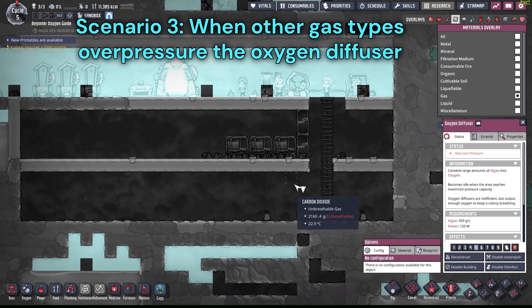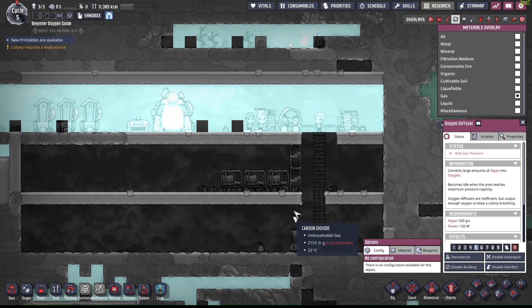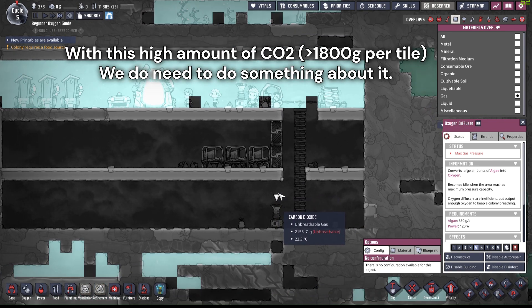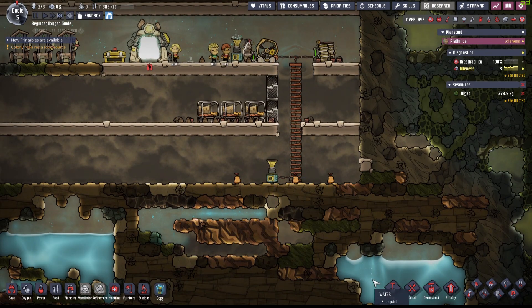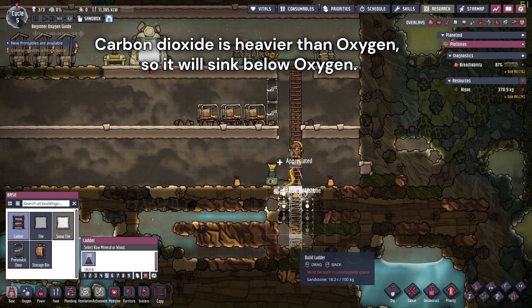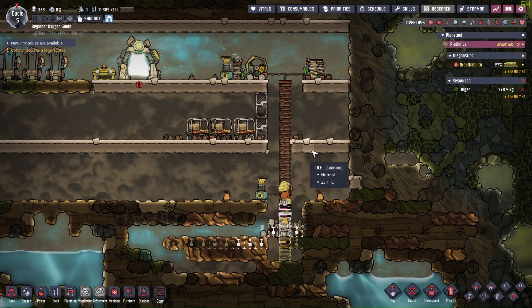When there is so much carbon dioxide per tile, it's not really feasible to push it away with oxygen. Now it makes more sense to use the carbon skimmer, but I would still recommend to just dig deeper to the bottom and let the carbon dioxide naturally sink into the pit.